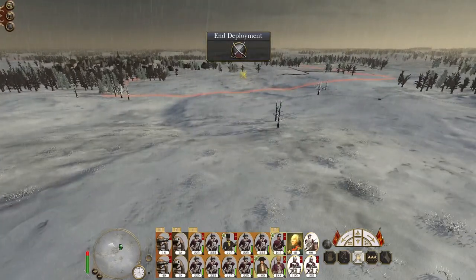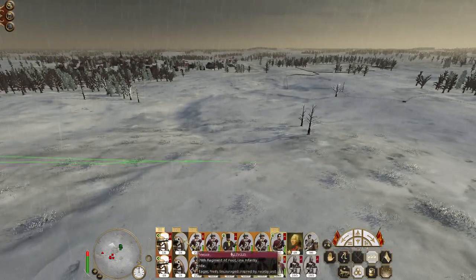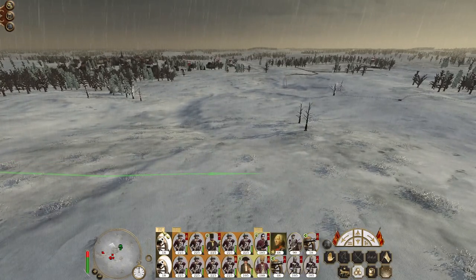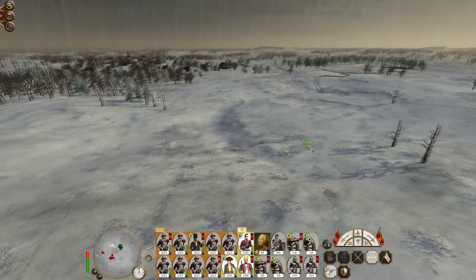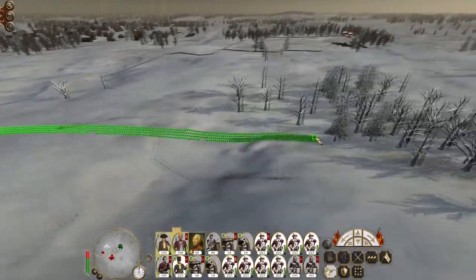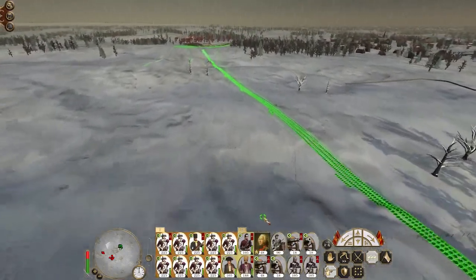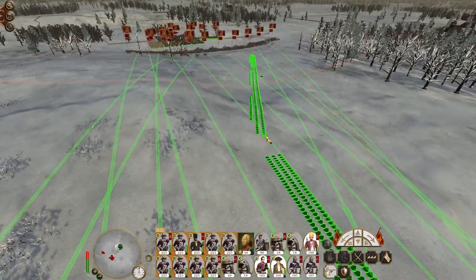Back here will do — looks okay. I'm going to have to deploy these individually because one of them is bugged; they've got an enormous gun team. Let me run them into position. My skirmishers and so on are going to stay on this flank.